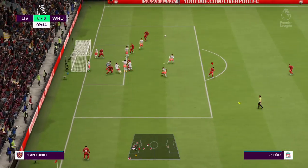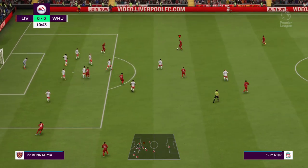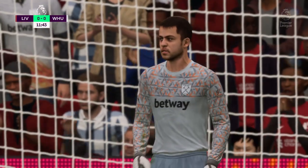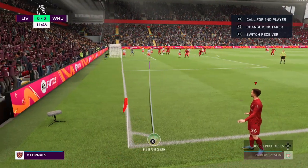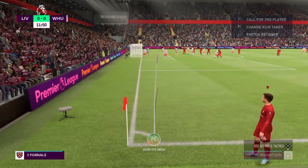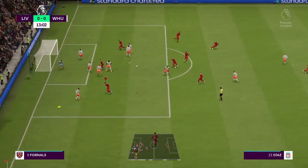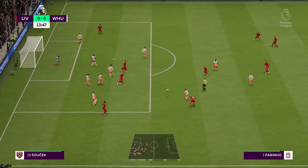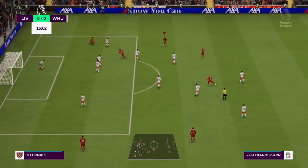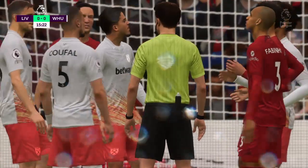Sending it in — a struggle to get it away properly. Matip prepared to take on the shot, diving to thwart him. Over comes the corner — not really the ideal clearance. Fabinho. On to Alexander-Arnold — now able to close down the shot, and the opinion of the referee: that is a penalty!